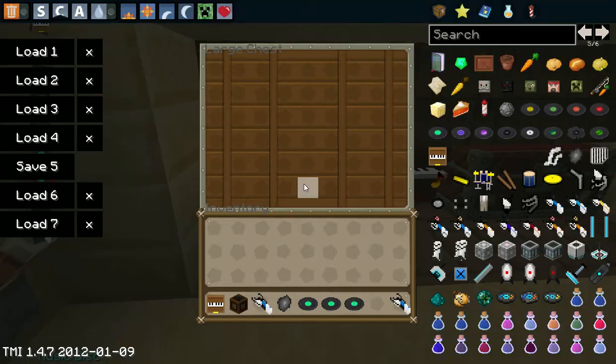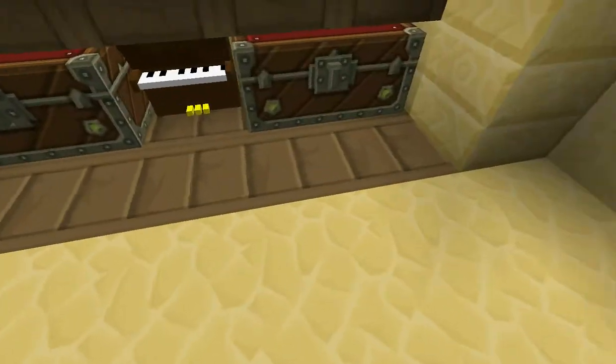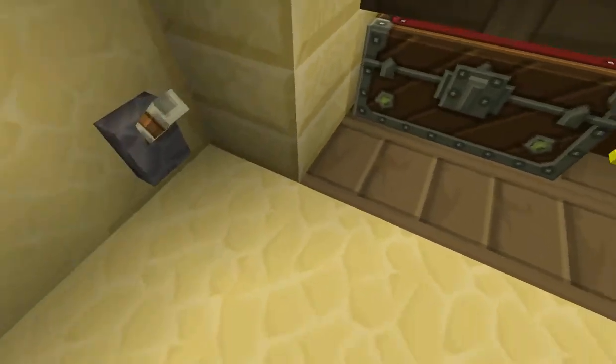And then whenever you pull it back, you can access these chests. I also have some pistons down there with just regular oak blocks, or oak wood.